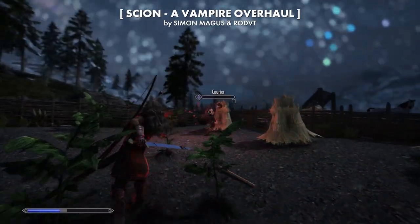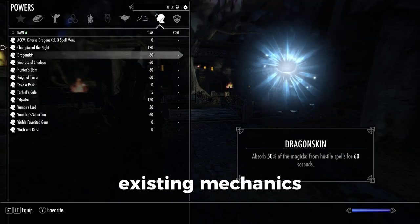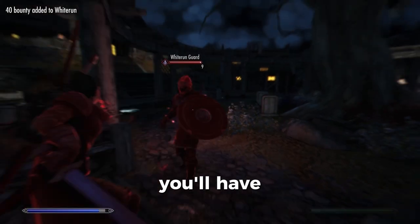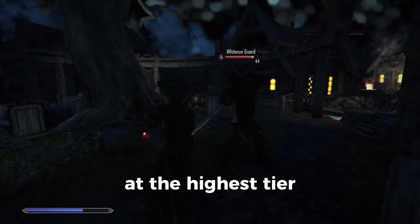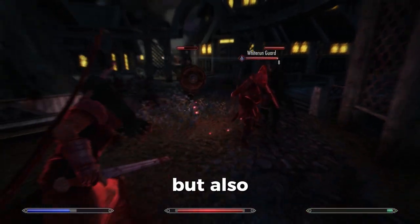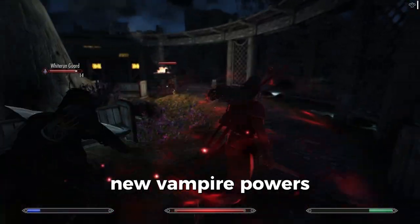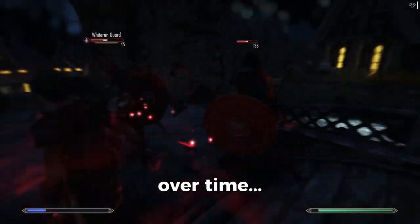Scion, a vampire overhaul, is a desperately needed revamp to the vampire system. It balances existing mechanics and adds powerful new abilities to the game. Now you'll have vampire stages where both buffs and debuffs grow stronger. At the highest tier, you'll be shaking off hits left and right, resisting disease and poison, but also not liking the sun or those pesky flames. You'll get a few new vampire powers like Champion of the Night, which surrounds you with a cloud of bats draining enemy health over time.